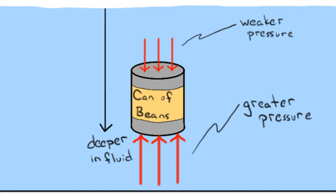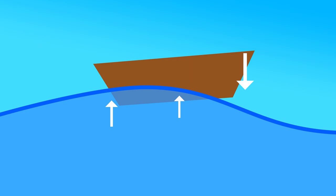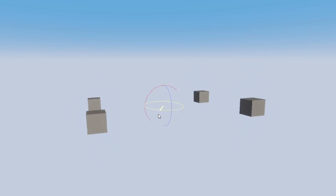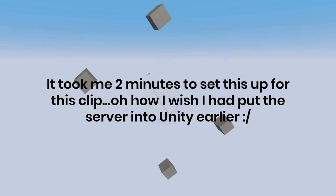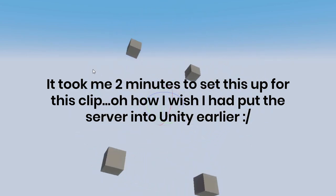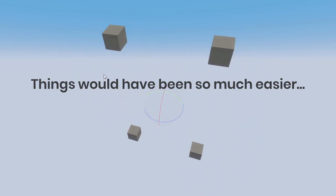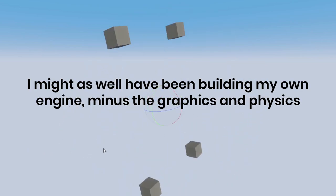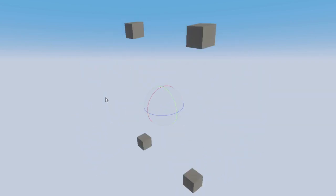I started February off by adding the first iteration of buoyancy physics. My idea was to sample several points around the ship and check how far underwater they were. Using those depth values, I'd be able to apply an appropriate upwards force to the boat to keep it floating, and that's actually still how I do it to this day. However, one issue was that I had no way of making sure those points around the ship actually rotated with it. Since my server wasn't in Unity, I couldn't just make the points child objects of the ship. I briefly considered moving my server into Unity at that time, but for some reason I was really set on keeping the server as a console app, so I took it upon myself to build my own game object and component systems.